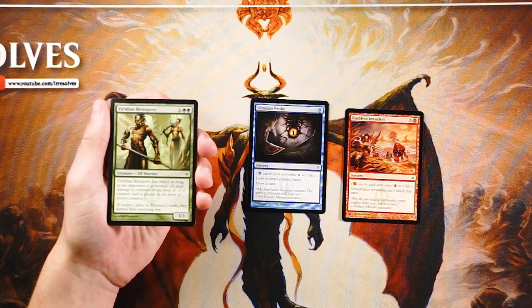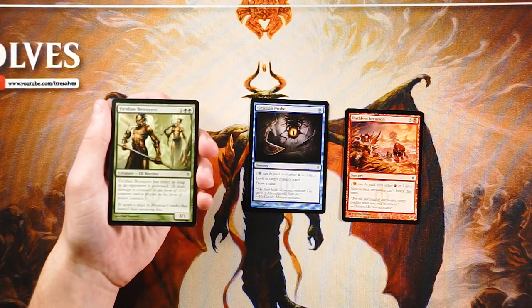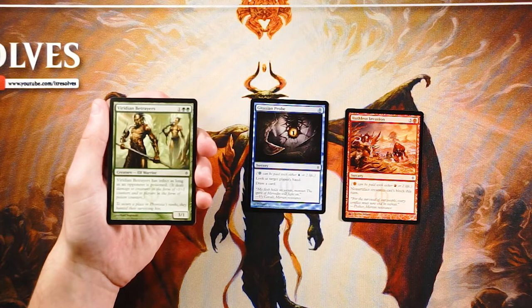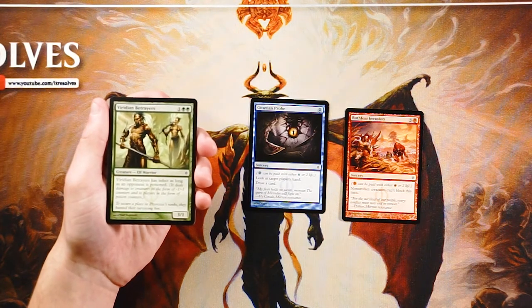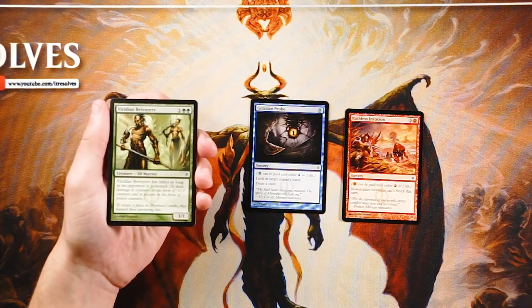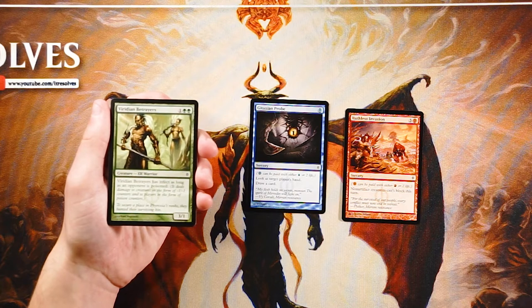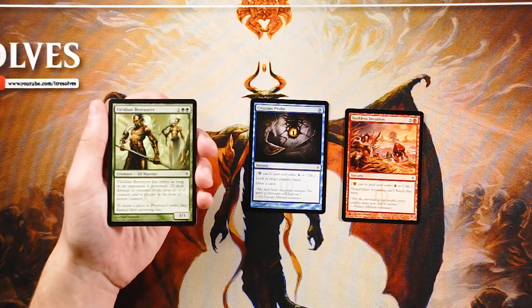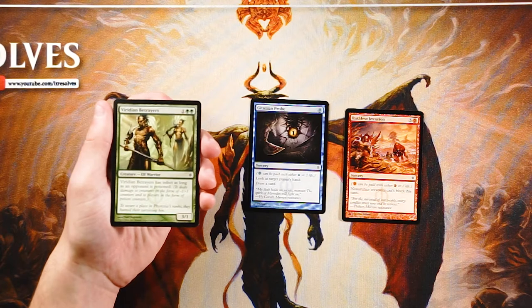You only need 10 poison counters to make the opponent lose the game, so infect is basically a much shorter clock than a 20-point life swing. I don't love this card in particular though — it dies very easily at one toughness, and it's a little expensive for a 3/1. The infect is conditional: if you haven't already dealt infect damage early game, this is literally just a 3/1 for three. Gitaxian Probe leaves you much more open as a non-committal card, so I'm going to lean towards the Probe over this.